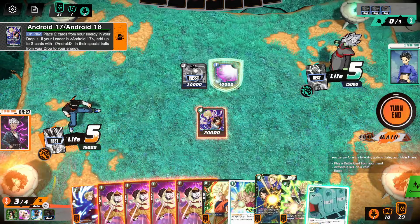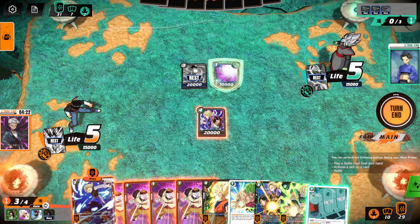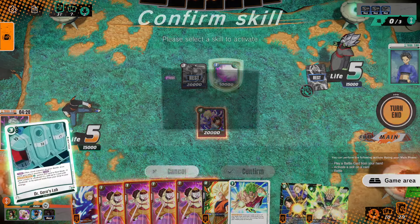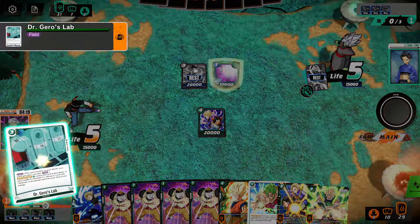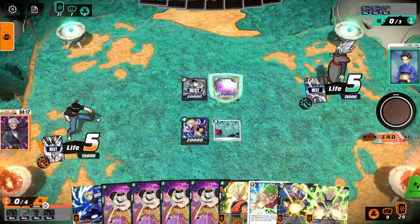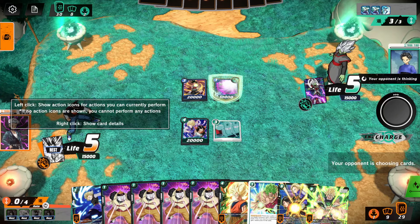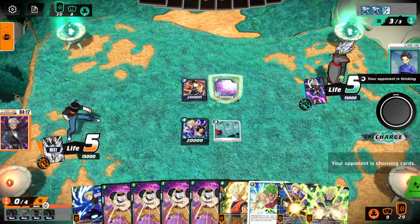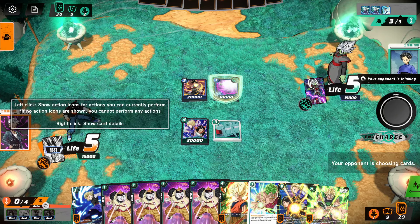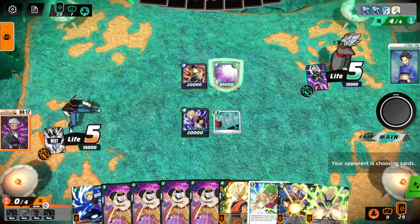Now we can do something crazy. Drop this down — or I can play three. I think I'm just going to play it. Then next turn, if they attack my leader, I'll be a 30K swing, and that's honestly pretty respectable. And we still have Gigantic Meteor. This is looking pretty good for us — they're on turn four.